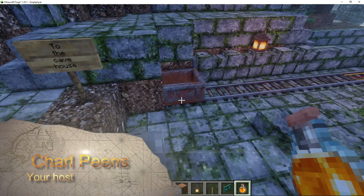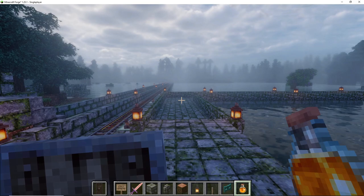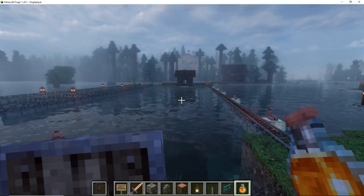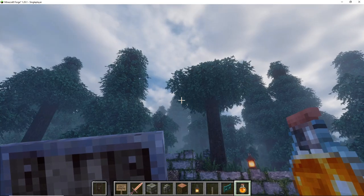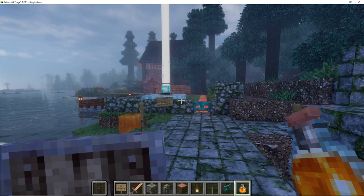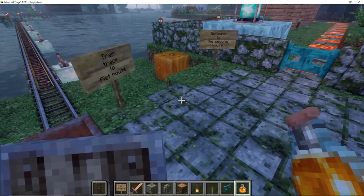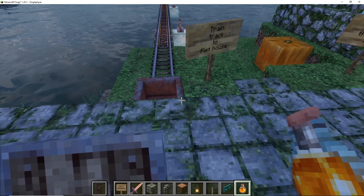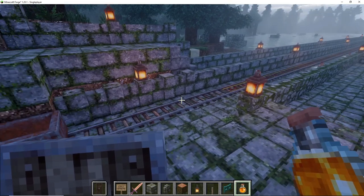Good morning guys, and welcome back to my channel. Look at these graphics - I got this new resource pack which makes everything look a bit more real. You can actually see moss on the stones now, the dirt looks like dirt, the grass looks like grass. I absolutely love this resource pack. Unfortunately this is just a 32-bit resource pack.